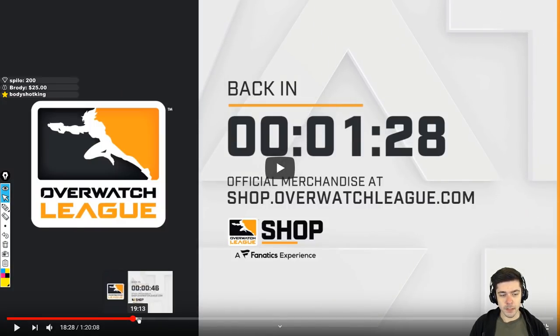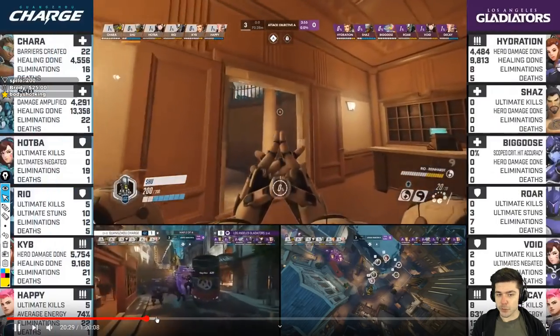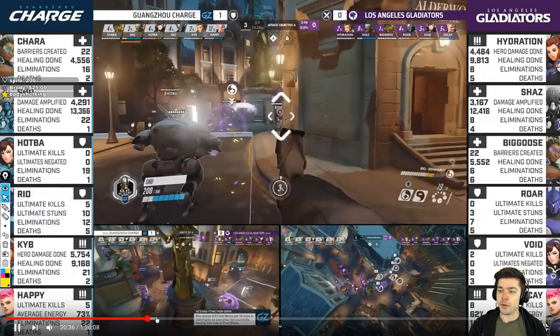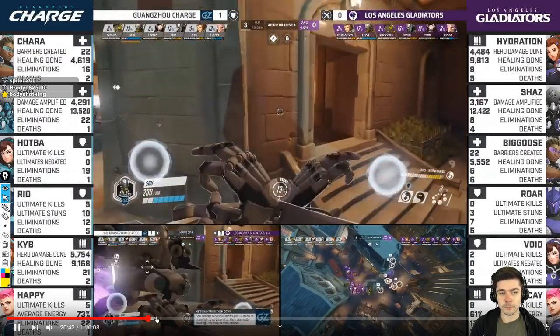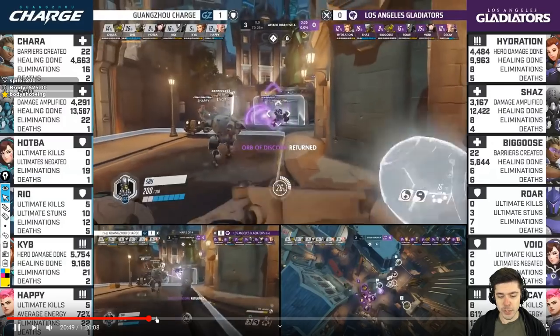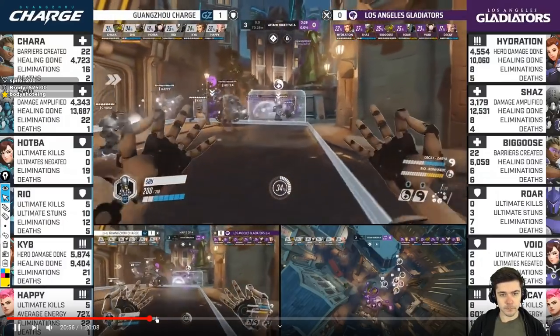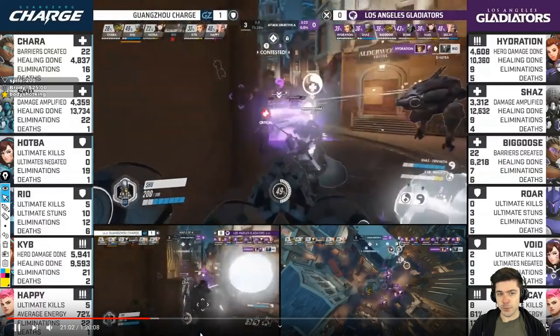Then for the defense at 3:40, they're going to lose to Reinhardt. However, Shu is very far ahead in farming Trance. He's going to try to keep the fight going and see if they can pick off their Reinhardt, using Trance and so on. Already you can tell — Charge doesn't really rely on Trance to counter Gravs. There's the death on the Reinhardt.